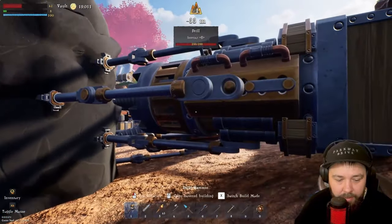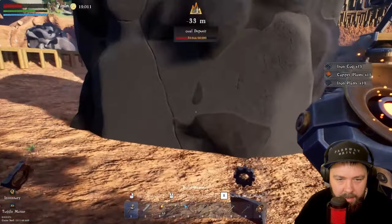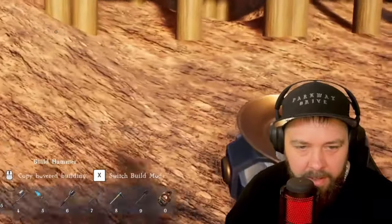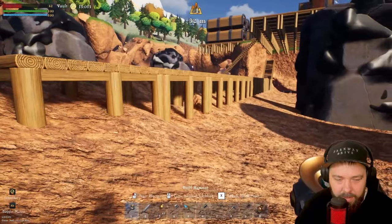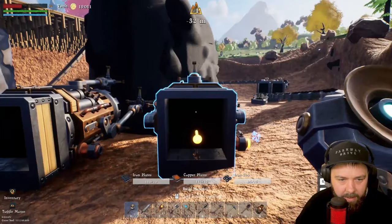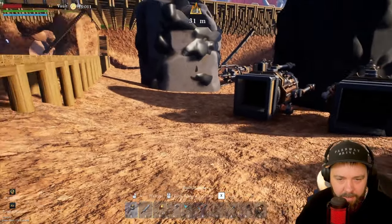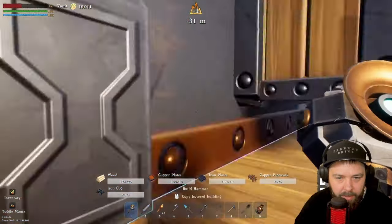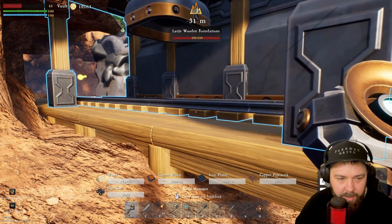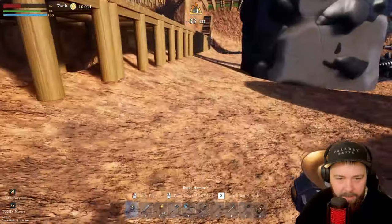We've got two drills over here — let's select them, face them in this direction, and then I'm probably going to dig out a little hole along this foundation for the minecart. We'll have one drill here and another just here, probably merging them into a single belt. First let's get the minecart set up so we know where we want it — we'll place the minecart station just over here, which works out pretty well.